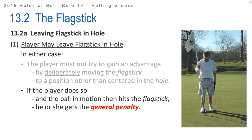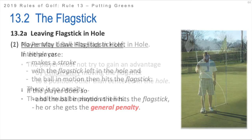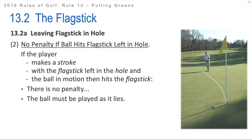Ultimately what determines whether you get a penalty is whether the ball in motion then hits the flagstick. So if you've moved the flagstick to a position that is not centered and would give you an advantage and then your ball strikes it, that would be a penalty. If the player makes a stroke with the flagstick left in the hole and the ball in motion then hits the flagstick, there is no penalty and the ball has to be played as it lies. Hopefully the ball was holed - if it simply strikes the flagstick and deflects off to the side, there's no penalty and the ball has to be played as it lies. This is assuming that you either left the flagstick as is or just left it centered. If you had moved the flagstick to a position other than centered to give you an advantage and then your ball struck it, you would get penalized.